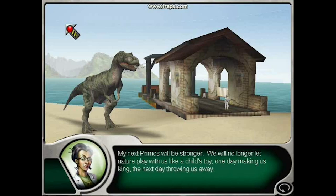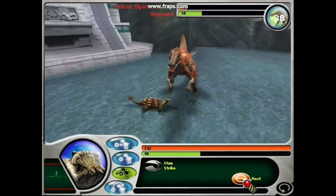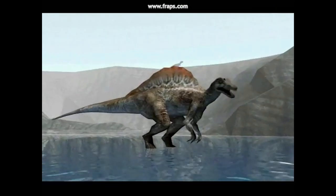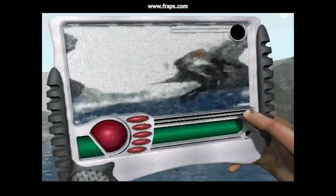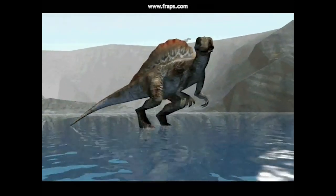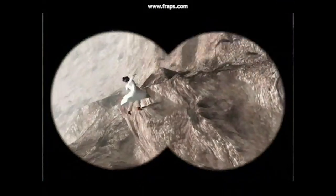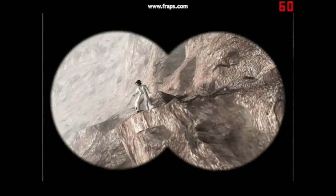Once you defeat Doctor Quartz and her protector by sea, the Spinosaurus, your DinoVoc breaks, your dinosaurs turn on you, and the Primo's vow to destroy InGen's equipment. Having rescued the campers and completed your mission, you leave. Whatever agency sent you there is presumably not much more ethical than InGen, since you leave the Primo's and Doctor Quartz on Isla Sorna to die — Doctor Quartz in particular being chased up a mountain by your own Spinosaurus.